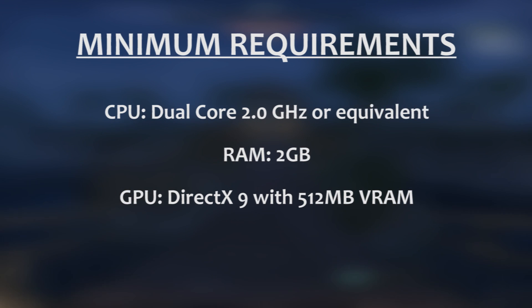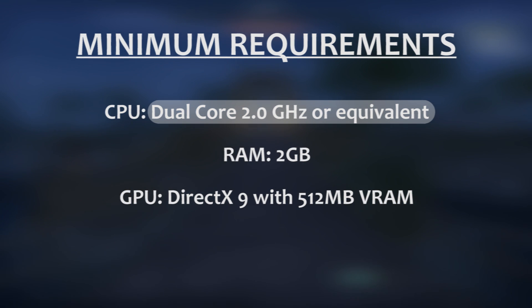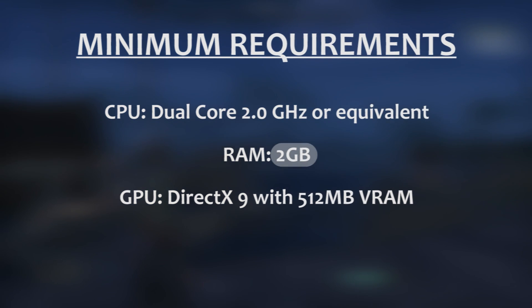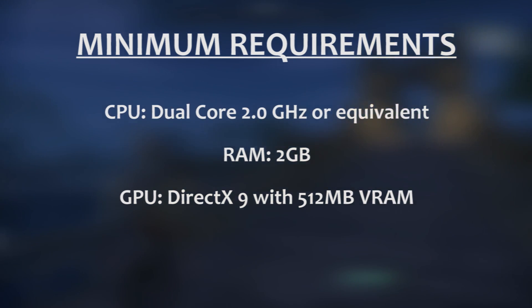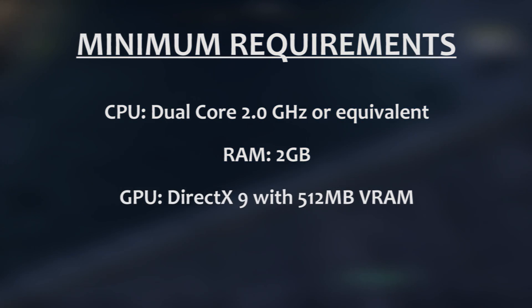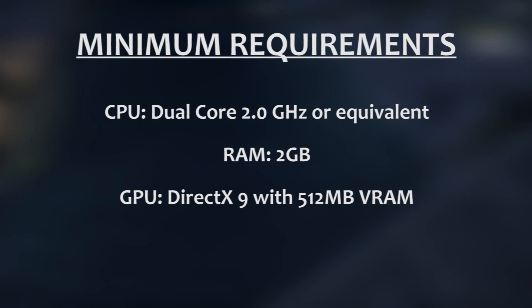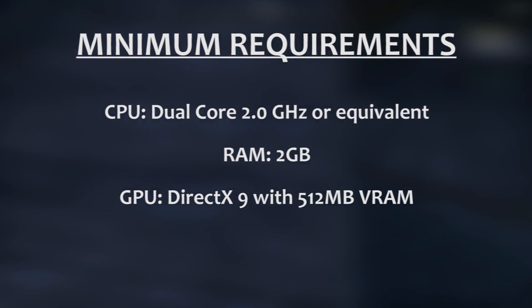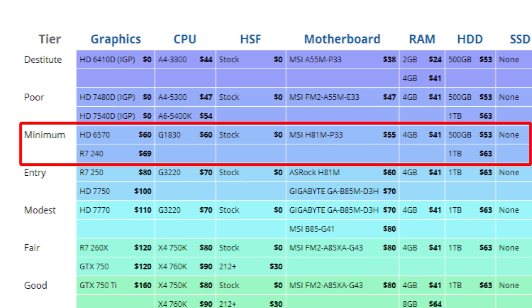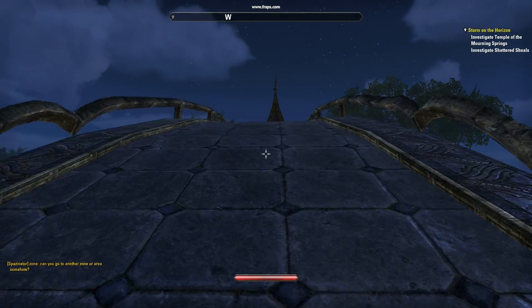You can apparently squeak by with a dual-core CPU clocking in at a minimum of 2GHz, while their recommendations also call for only 2GB of RAM, and they say video cards will need to be at least DirectX 9 compatible with 512MB of video RAM. Components in this range are extremely cheap and generally outdated by current standards, but on release day you should be able to run the game on minimum settings with a rig below the current minimum tier on the Logical Increments parts list.